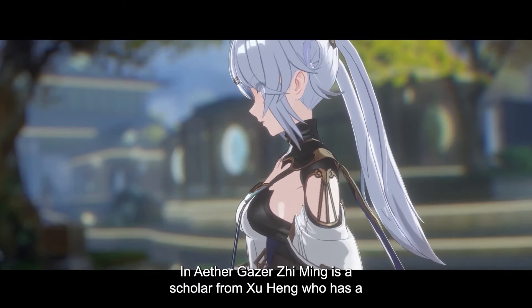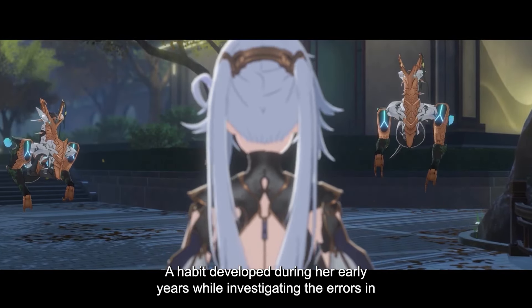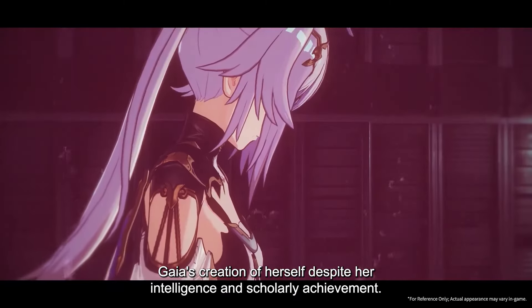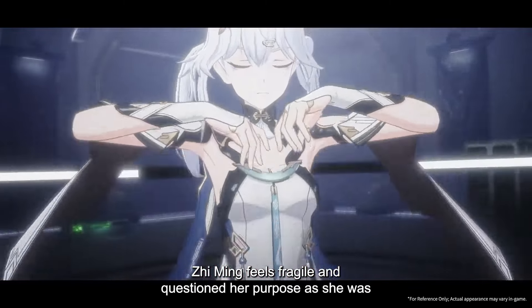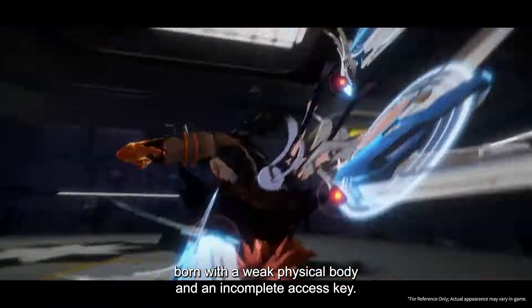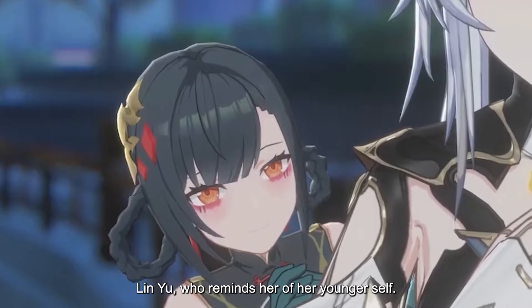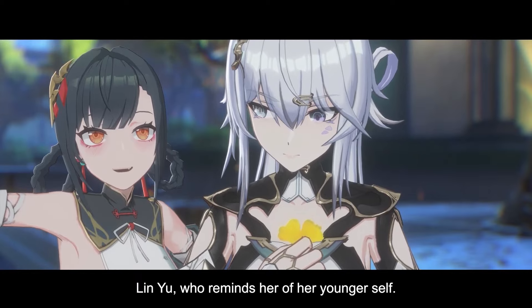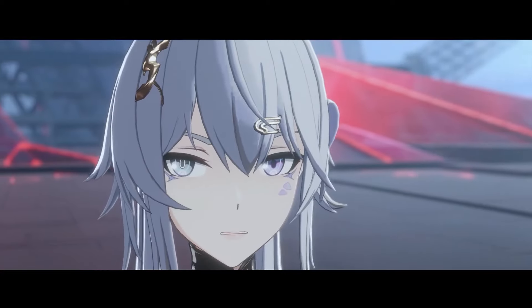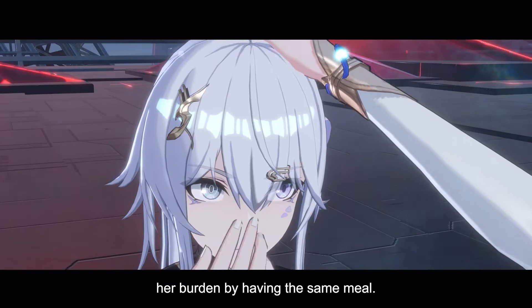In Aethergazer, Ziming is a scholar from Xiheng who has a deep love for physical books, a habit developed during her early years while investigating the errors in Gaia's creation of herself. Despite her intelligence and scholarly achievement, Ziming feels fragile and questioned her purpose, as she was born with a weak physical body and an incomplete access key. Ziming is a respected teacher but only acknowledged one true student, Ling Yi, who reminds her of her younger self. She is also close to Geng Chen — one PV shows her discovering Geng Chen's loss of taste and attempting to share her burden by having the same meal.